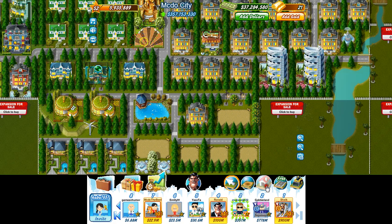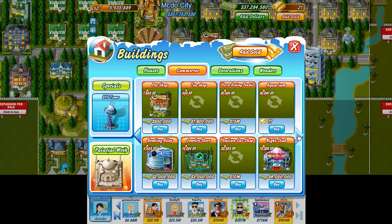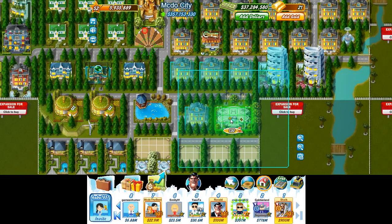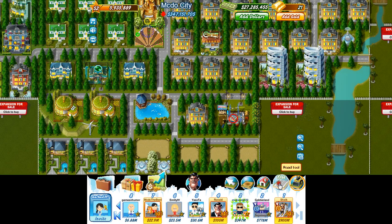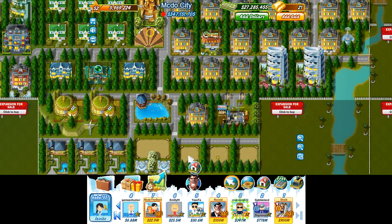One thing I'm definitely going to build is the hospital, so I'm going to go ahead and do that first. It costs ten million. It's going to capture that skyscraper up there and all these apartment blocks. The hospital captures all of this, and it will also capture whatever I build in this expansion here, as well as what I'm going to build down the bottom.